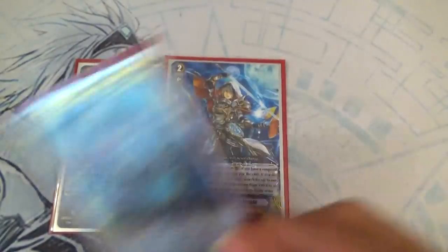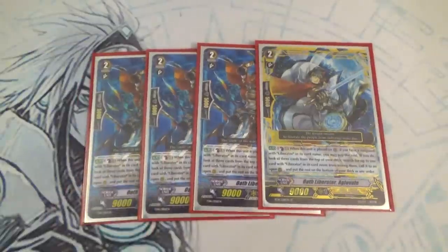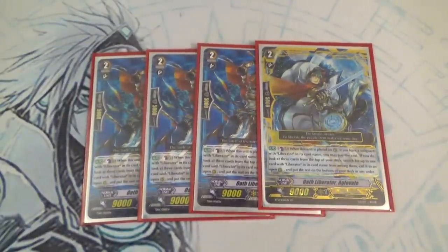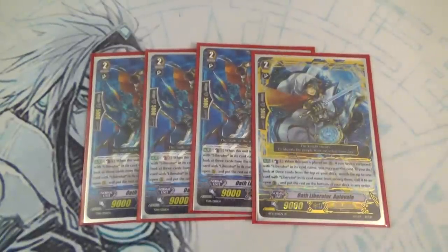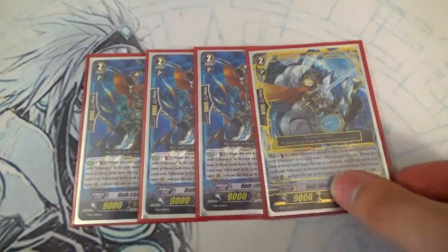Next up for our Grade 2s, we're running 4 copies of Aglovale, which used to be the most broken Grade 2 Gold Paladin card. Other Gold Paladin Grade 2s try to copy it, but it will never be the same. Aglovale's skill is Counterblast 1 when placed on Rear. If you have a Liberator Vanguard, look at the top 3 cards of your deck, find a Liberator and call it. And he's not GB restricted.